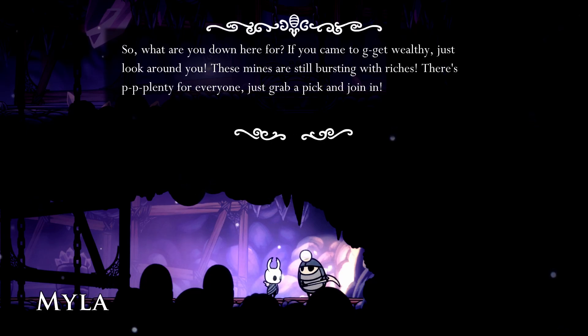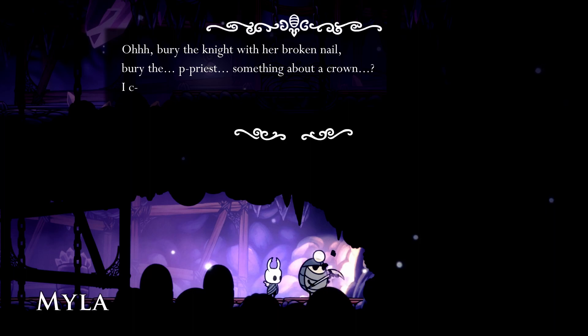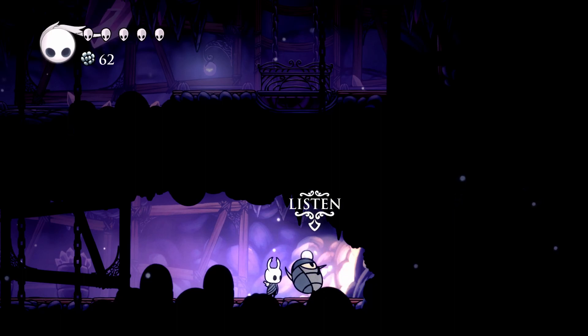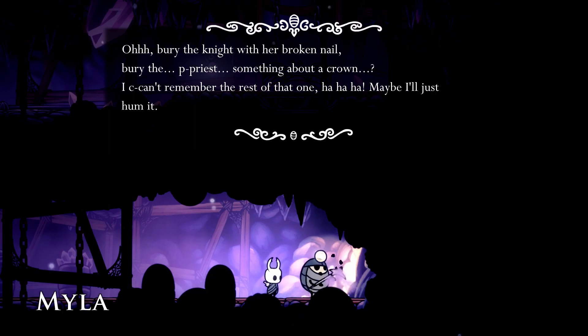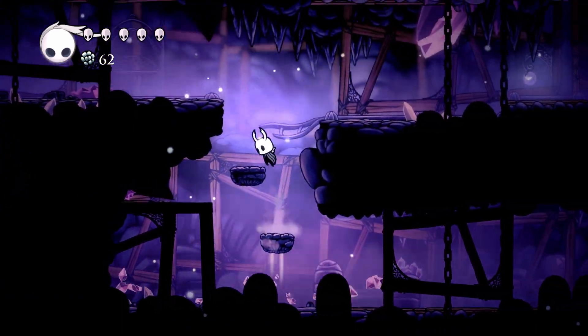'Do you know that one? It's one of my favorites. We can sing something else if you like — you start singing and I'll join in, I bet you have a beautiful singing voice!' So what are you down here for? 'If you came to get wealthy, just look around — these mines are still bursting with riches, there's plenty for everyone, just grab a pick and join in!' You are my favorite character so far. What a ray of sunshine in this dark world.